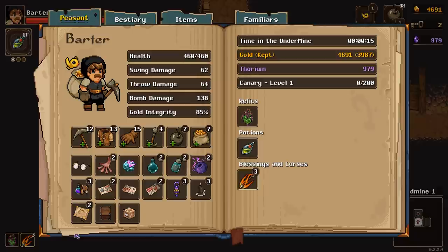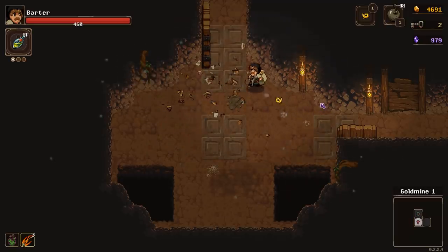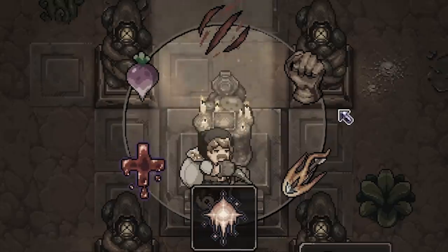And wouldn't you know it, deal more throw damage. So now we're doing 64 throw damage. Before we were doing 58 with a bunch of upgrades. For shrine room already, we do not have a gold upgrade.